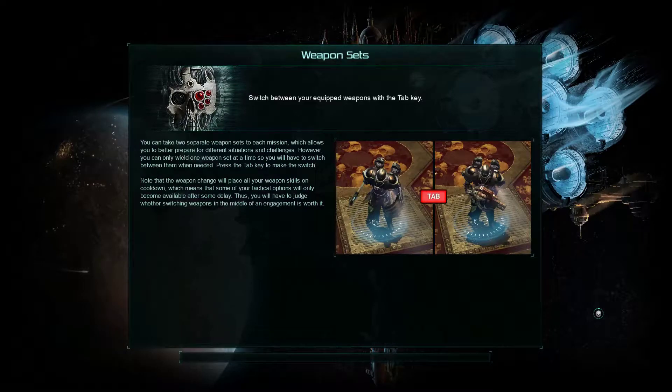So maybe, just maybe, we are going to face a decimator, which is my favorite enemy unit in this game because it's the most challenging one. And let's go. Now that I see the close combat loadout here, I would like to do some close combat action again, but I don't know when and where. The game loads up — finally, that's good. Switch between your equipped weapons with the tab key — yes, that we do now.